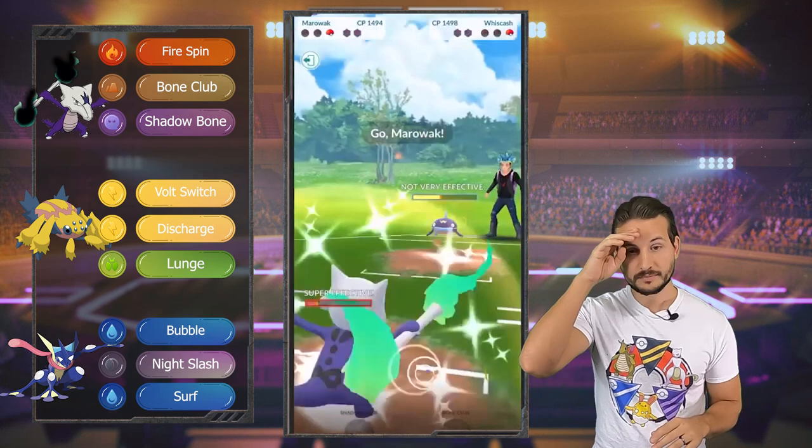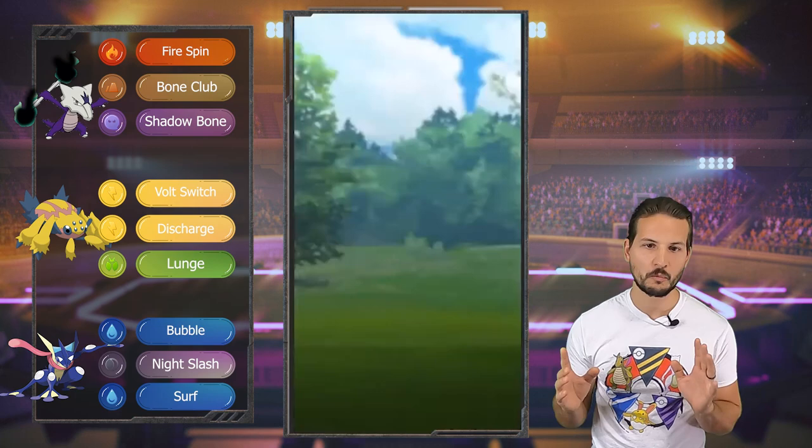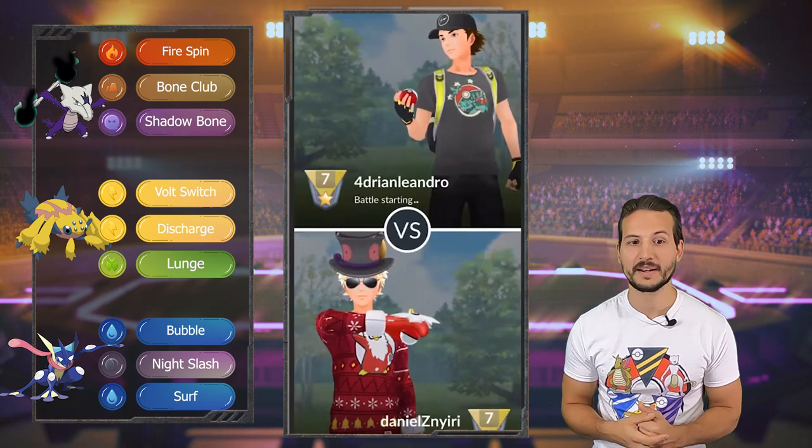We gave it away — we could have won that match, easily. We should have won that match by not swapping into the wrong Pokémon. I literally didn't know — I should have looked it up — that Greninja has Dark type in it, but I brought it in anyway. It's all right, guys.